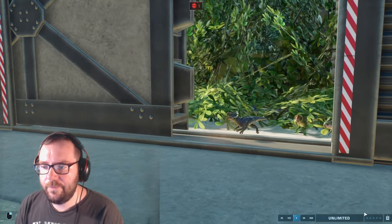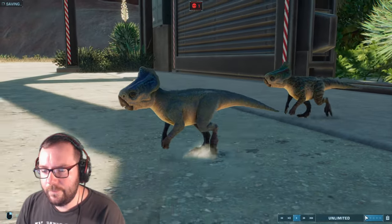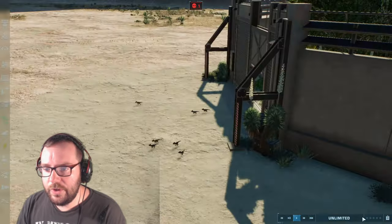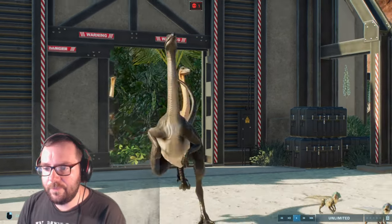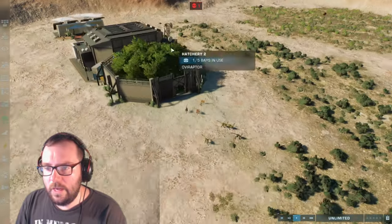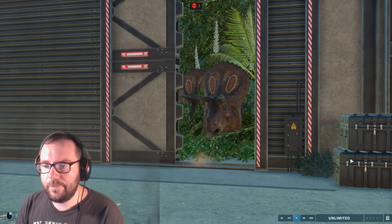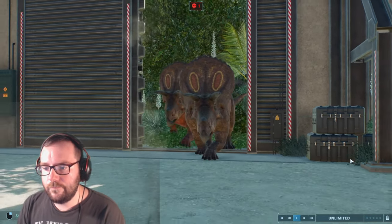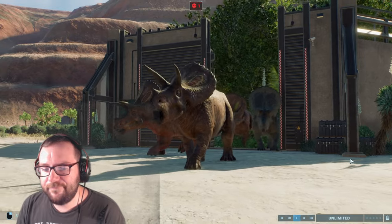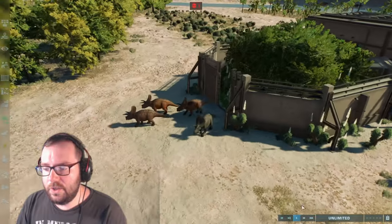Let's release the Microseratus. I don't think these guys are going to last very long, if I'm going to be honest. Neither will the Struthys. Moving on to the Struthiomimus — that's the second hatchery done. Let's release the Taurasaurs next. That's the Taurasaurs done.